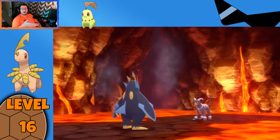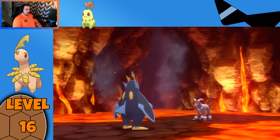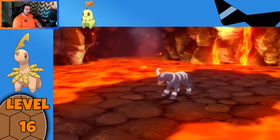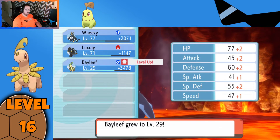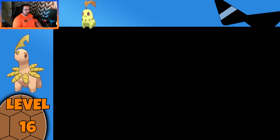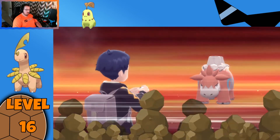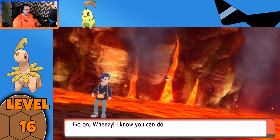One of the better parts about the Brilliant Diamond and Shining Pearl remakes is they did change the Underground so you had these biomes. You were able to get some different type Pokémon pretty early in the game that normally you would not be able to. So if you need a fire type, just go to the Underground and find yourself one. We got almost 3,500 XP — still need a few levels, but that's quicker. Another 35 might push us up too, but we'll see.